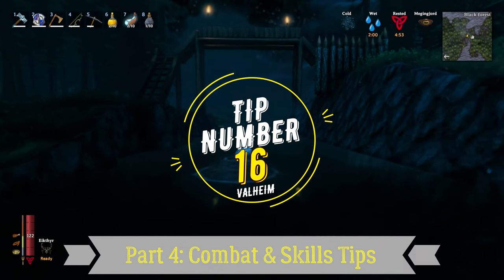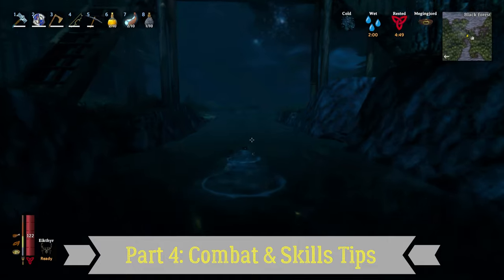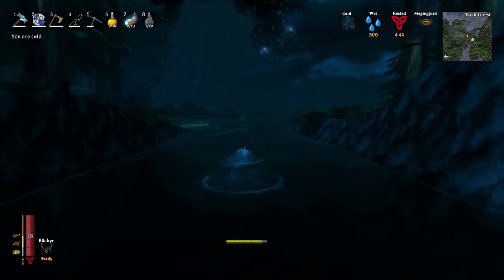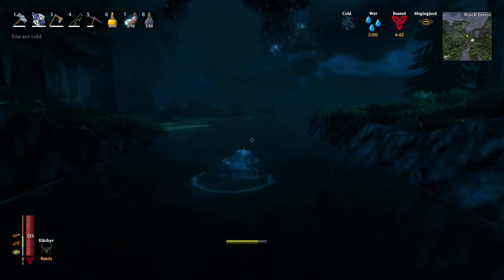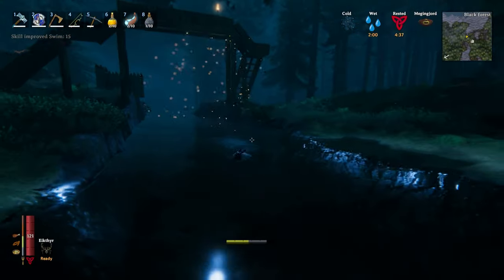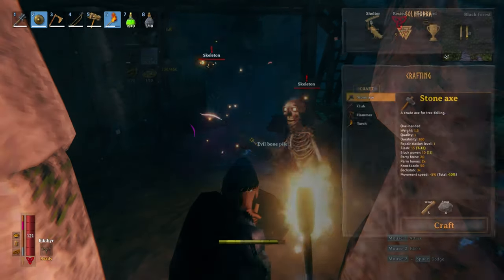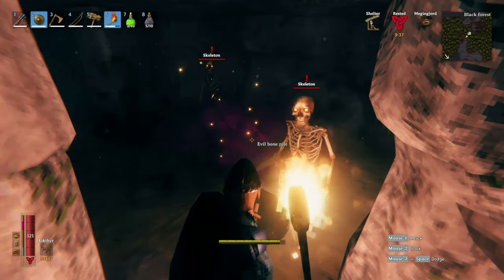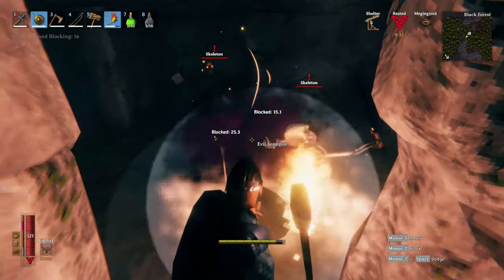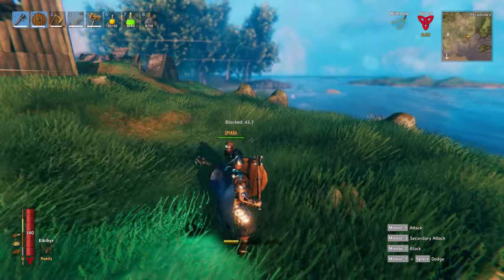Tip number 16: the very first thing you need to know is that your skills in the game will level up as you utilize them. So, for example, the more you use your bow, the better your skill with it. The more you run or swim, the better you become at running or swimming. With this in mind, you can therefore decide to purposely train to skill up — whether training against some mobs, for example, to level up your parry skills, and similarly against friends by enabling the PvP mode for a training session.